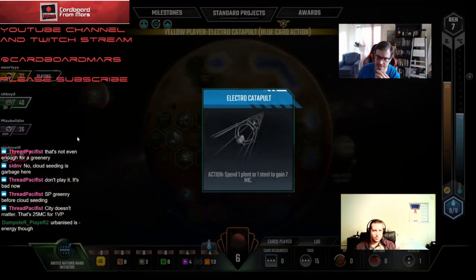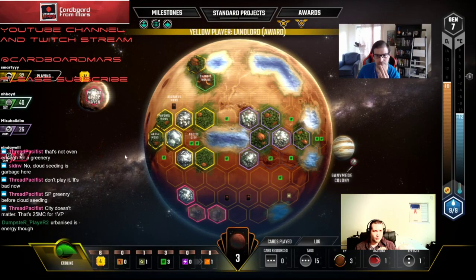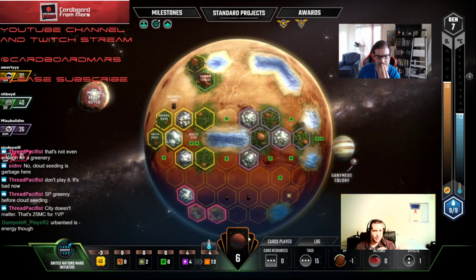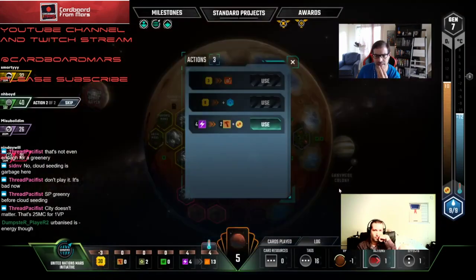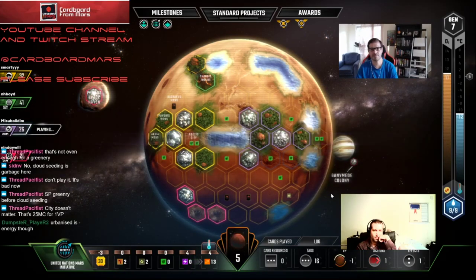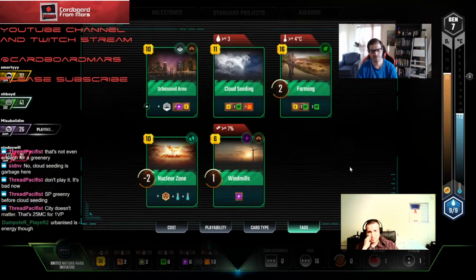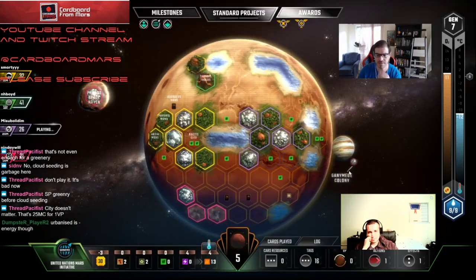I feel like our Urbanize is going to be good in this game at some point — hopefully. He funded one — that doesn't help us either. Okay, let's get this down. Unfortunately the problem is I don't think there's a card we can really draw to win us right now. The Windmills — get our TR bump and just wait for an Urbanized spot. But there's only one spot for one greenery so far.